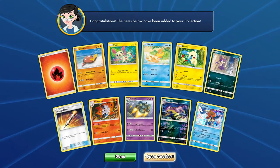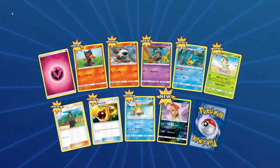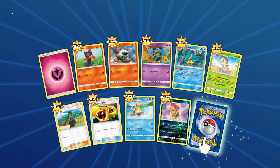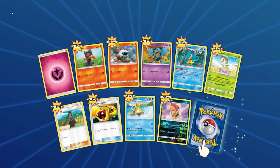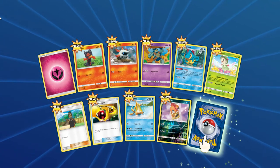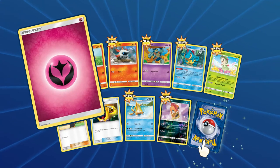It looks like they're doing the codes a little differently in Shining Legends than they did in Pokemon Generations. In Generations it was just one code in the entire box, and that code gave you the three packs plus all the other stuff. But this one had the Pikachu code and then three codes - one in each pack.